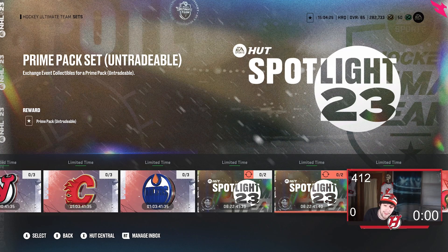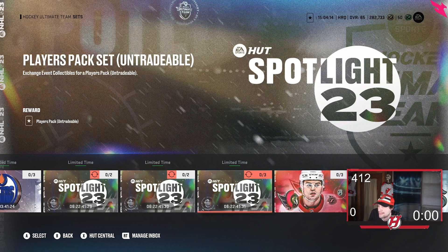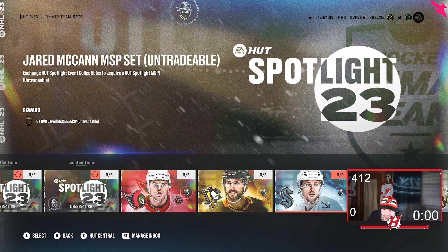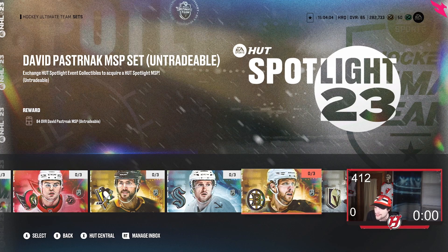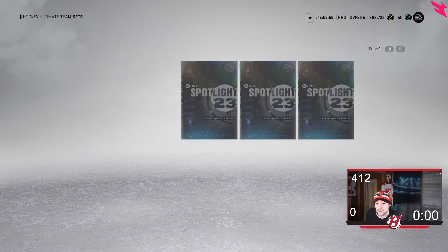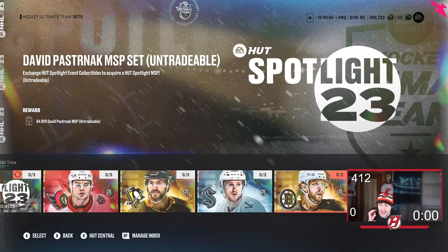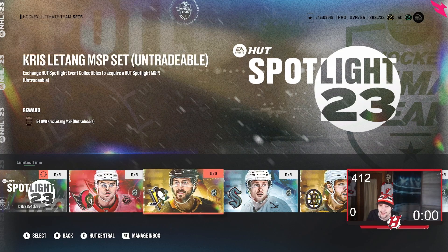If you really want to, you can trade in for a prime pack, but I don't recommend this at all — these are very bad packs. If you trade in three event collectibles, you also get a player pack, which is pretty good, but they're random and untradeable. You can also make the Breakout, Letang, Jared McCann, David Pastrnak, or Zach Whitecloud — trading in three gets you the 84 power-up MSP. These are the first five released; the other five come out next week and you cannot complete those sets yet.